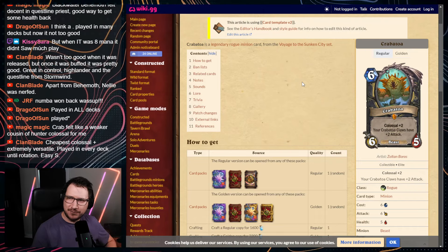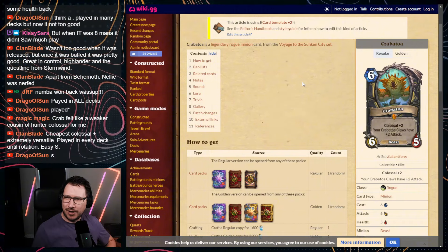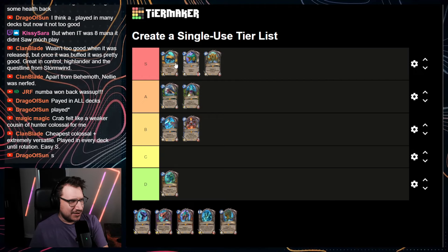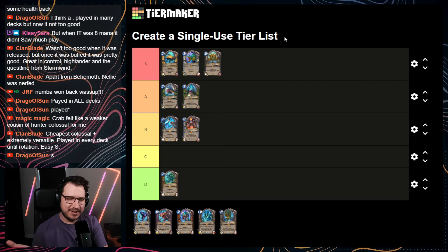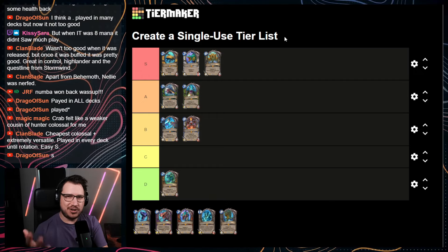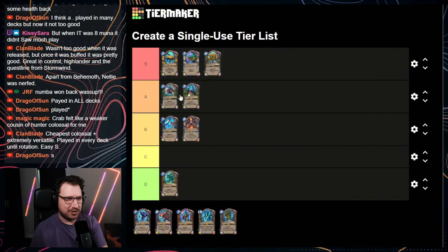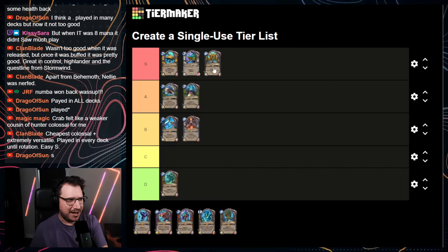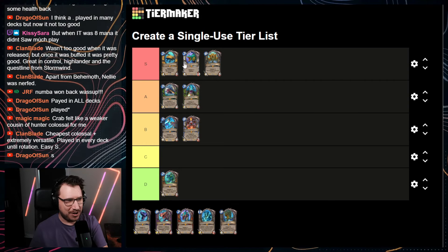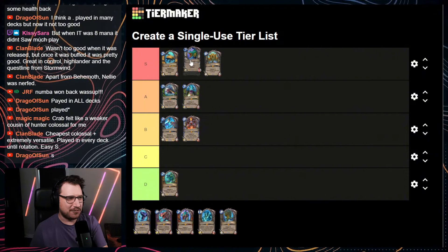There's also the fact that as Rogue, it could be bounced with Breakdance or Shadow Step. There were many times I played this multiple times in a game. I feel like these three — Leviathan, Blackwater Behemoth, and Krabatoa — were not necessarily game-winning in a vacuum, but very, very strong. Comparing them to the Titans: certain Titans just win you the game if left alive. I don't think any Colossals really feel that way outside of Neptulon, which is a good thing. They hit a good power level on these.